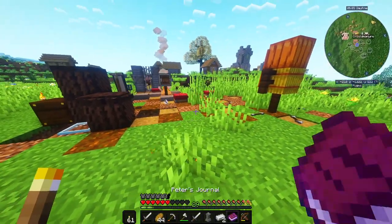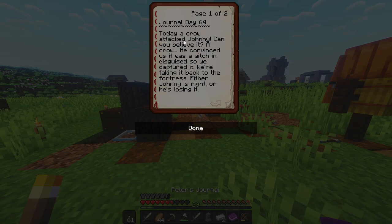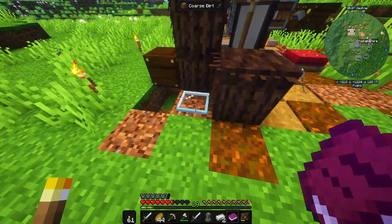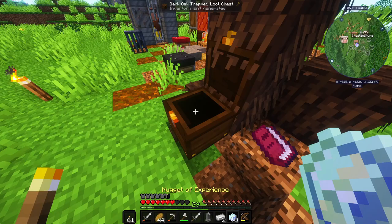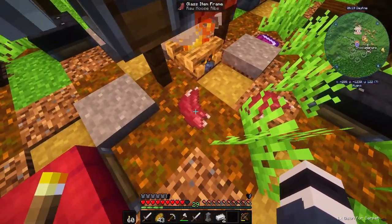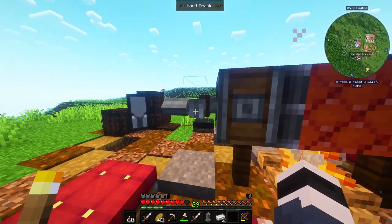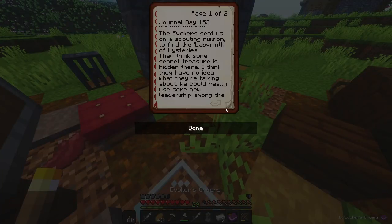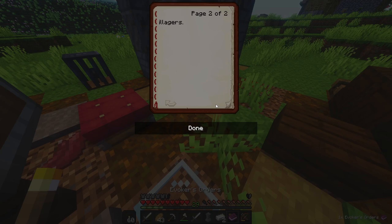Now let's read the journal. 'Journal, day 64. Today a crow attacked Johnny - can you believe it? A crow! He convinced us it was a witch in disguise so we captured it. We're taking it back to the fortress. Either Johnny is right or he's losing it. Just between you and me, I think Johnny lost it a long time ago.' Okay, some villager drama. Emeralds - we like that! XP orbs. We found another note: 'Evoker's orders - the walker sent us on a scouting mission to find a labyrinth of mysteries. They think some secret treasure is hidden there. I think they have no idea what they are talking about. We could really use some new leadership among the illagers.'